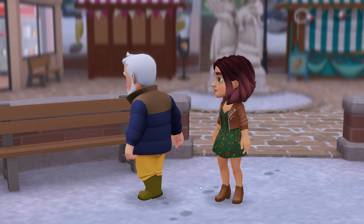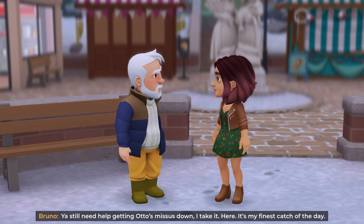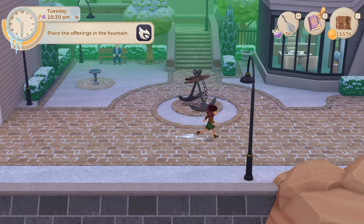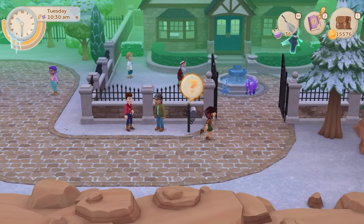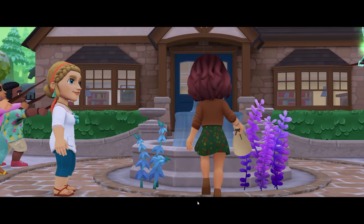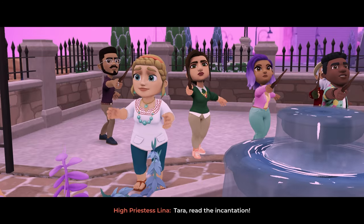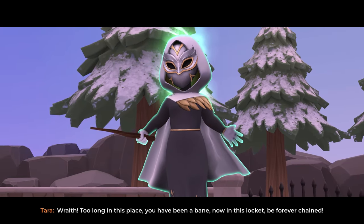'Bruno, you still need help getting Otto's missus down, I take it? Here — it's my finest catch of the day.' Place the offerings in the fountain. 'Tara, read the incantation.' 'Too long in this place you have been a bane — now in this locket be forever chained.' 'That's all you've got? It's still not enough — we need more coven members.'